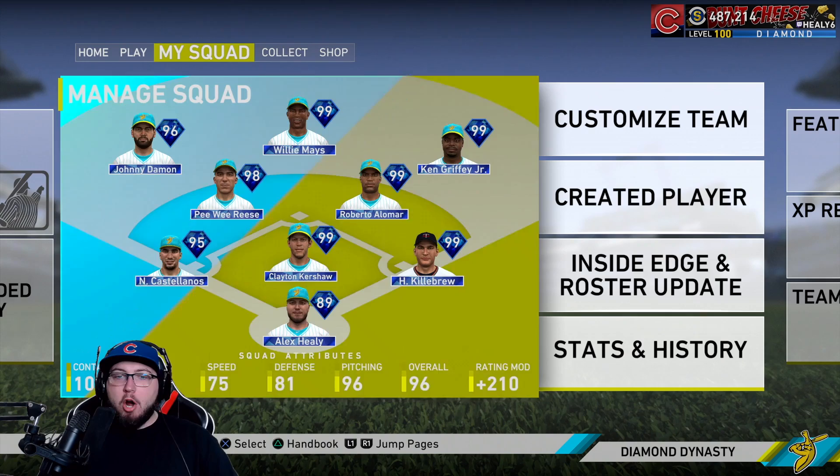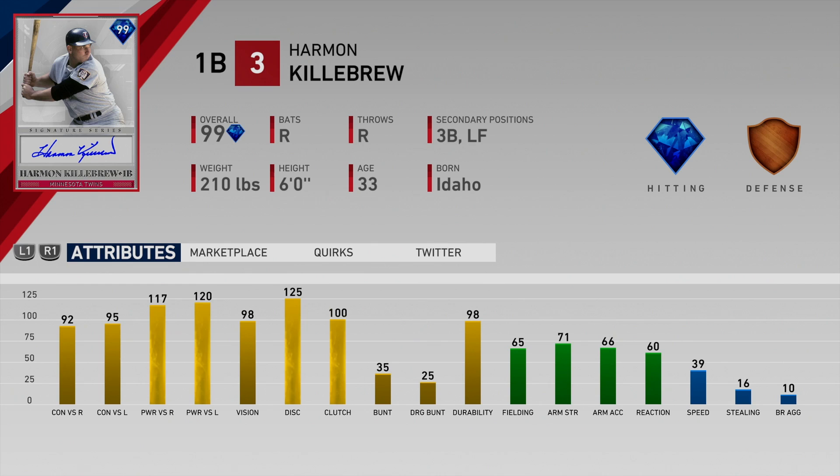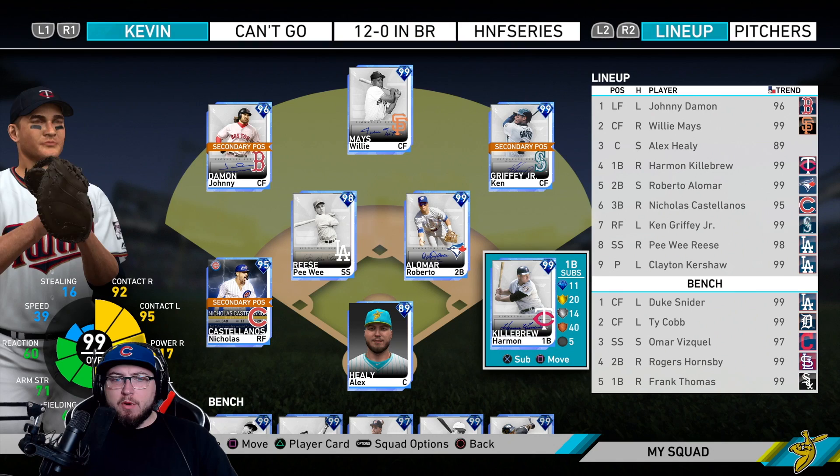As you can see, zero arm accuracy — so have fun throwing to first base with that. But Harman Killebrew is going to play first base for us. His primary position is first base; you can play him at third or left, but I would not recommend left at all. He has 92 contact versus righties, 95 versus lefties, 117 and 120 power with 98 vision. This card slaps, just like his other card you get for collecting the divisions. His other card has horrible contact versus lefties, so great to see his signature card — he's going to be a monster.